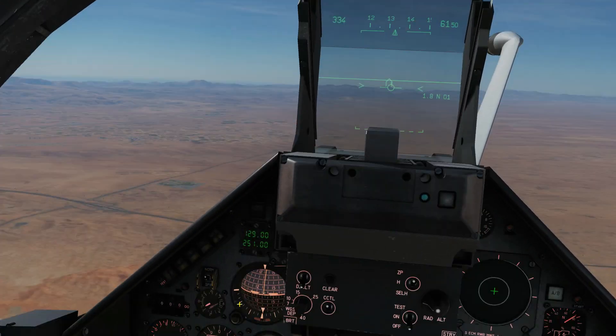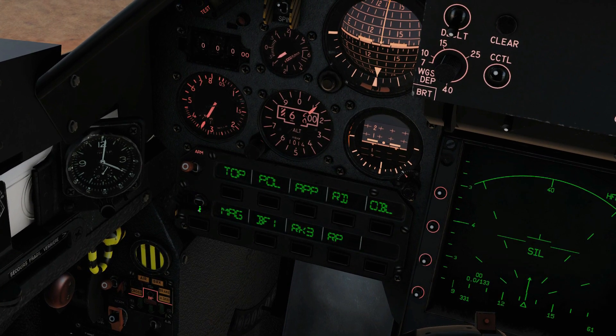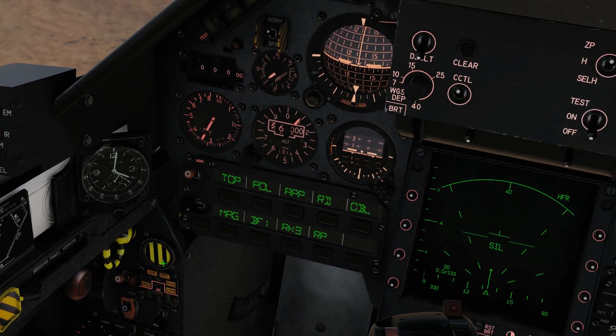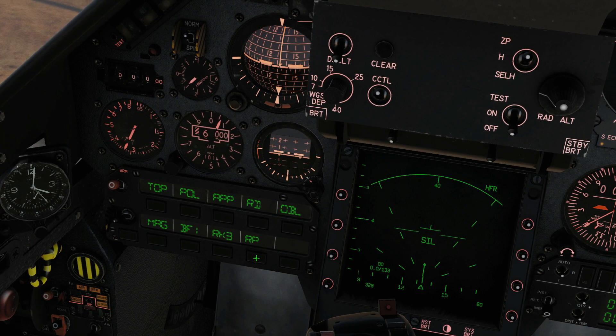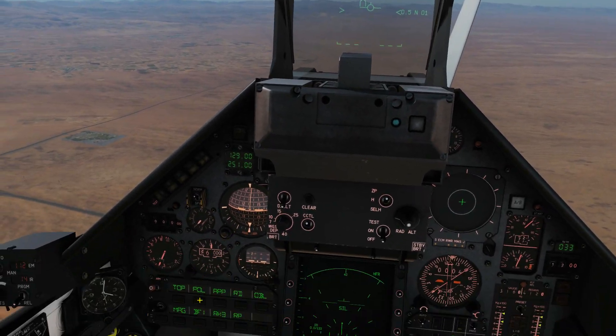So if we want to jettison these weapons, we would turn our master arm on, we would uncover this switch here, we would then switch it left, we would select what we want to jettison — like this one here, the fuel tank — and we would pull the trigger.